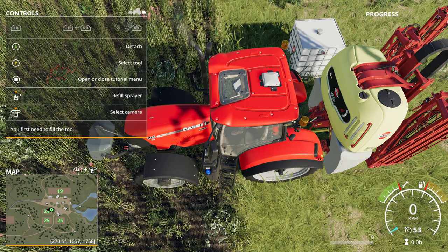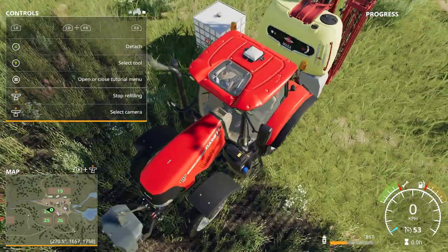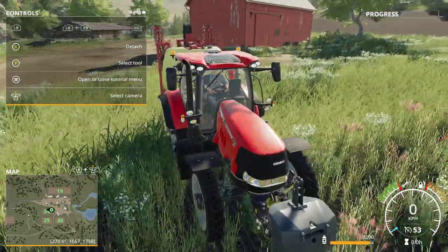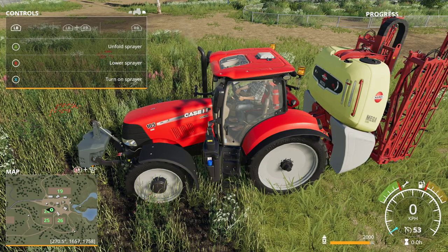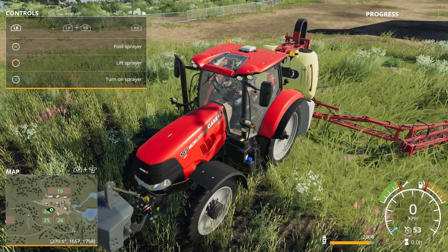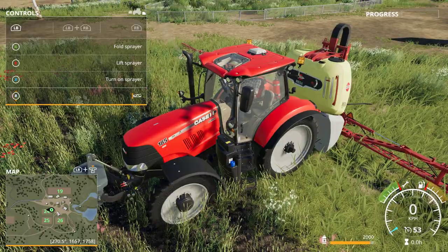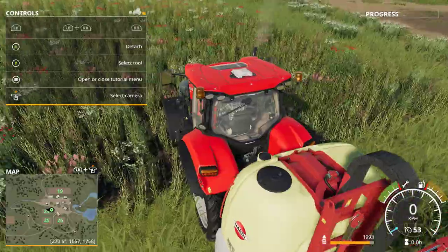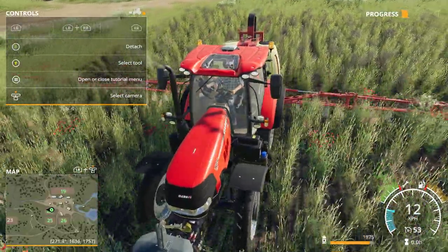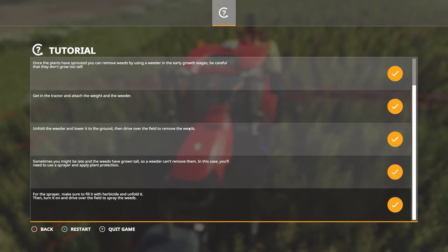We refill the sprayer. We unfold it, lower it, and turn it on — first we need to unfold it, then lower it, then turn it on, so it's spraying. As you can see, if you're not color blind, you can see all the weeds are getting a purple color as the herbicide is applied.